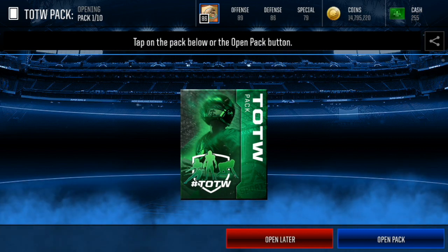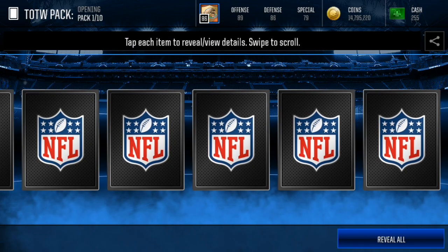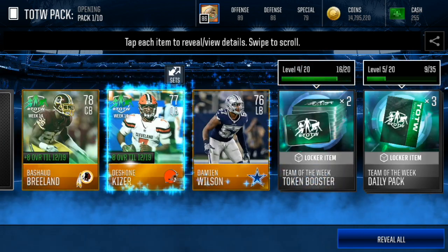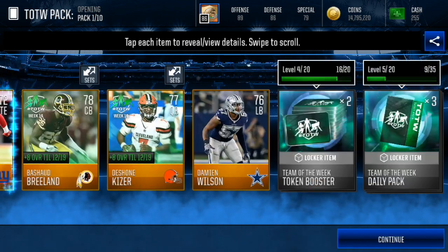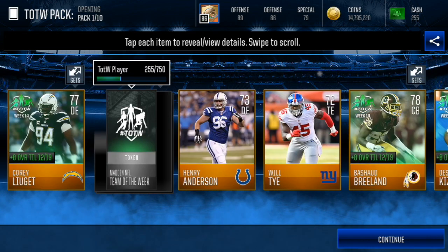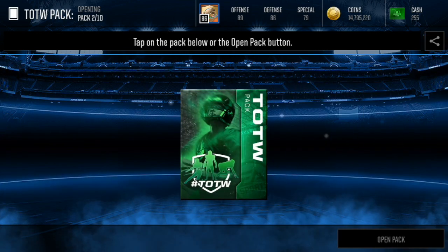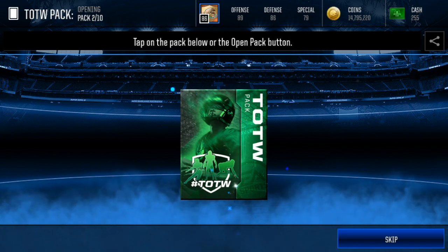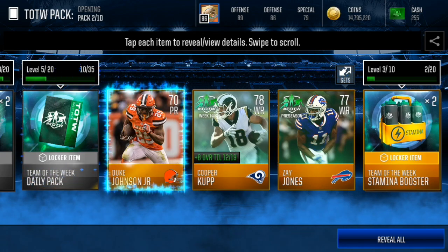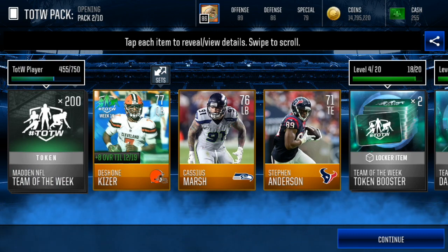Let's open them up and see what we can get in this Team of the Week pack opening. I'm hoping for at least a couple elites — maybe two, three, four elites, something along those lines. Elites go for about 100k-ish depending on who you pull. I believe you get like two or three Team of the Week players per pack. No elites in the very first pack. You get a gold or better Team of the Week player, because I have pulled elites out of it. Second Team of the Week pack — come on. Nothing in that pack either.